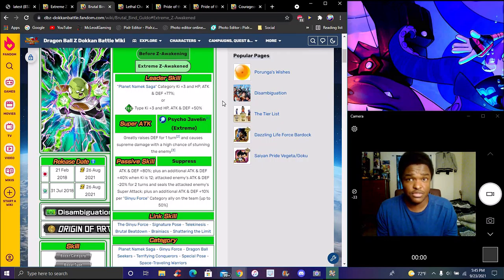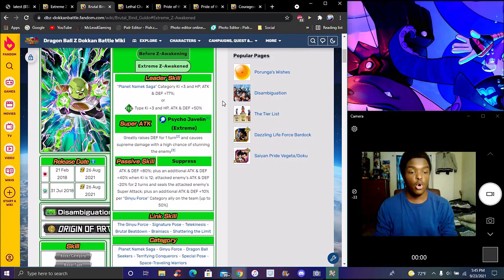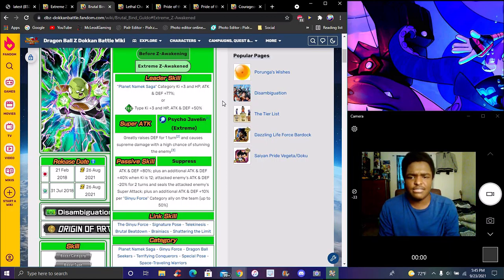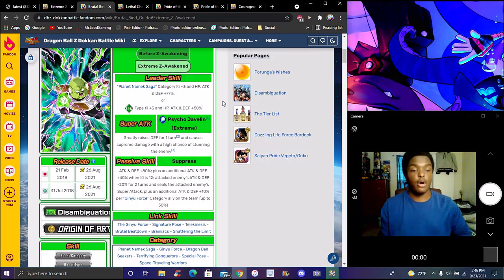Godo seals the enemy's super attack, plus additional attack and defense plus 10% per Game Force category on the team, up to 50. You'll see that a lot since you're mainly using the Game Force team. That potential free Force will probably come out later — maybe for Resurrection F. Overall Godo isn't bad at all — they changed him a bit, added the Game Force category and a little more on the super attack. Reading them all out like this gives a rough estimate of where they stand in the game.